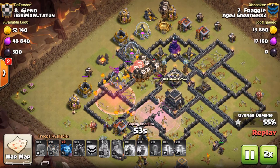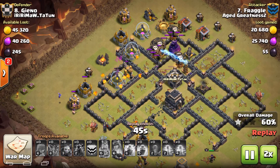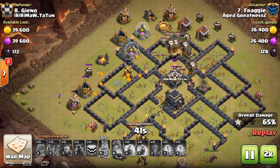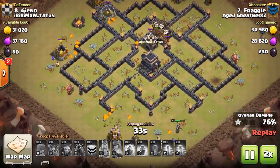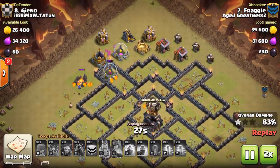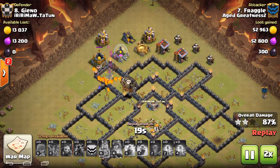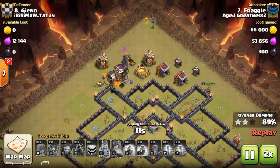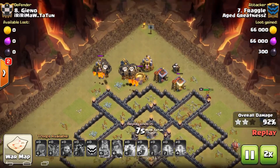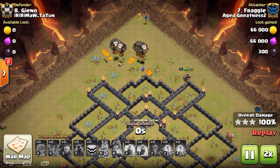No more air defenses. He's still got a lot of loons to take care of those defenses, he's got the X-Bow left, lava pups cleaning up, and the queen cleaning up on the outside with a couple of buildings still up. A really cool Laloon attack there from Fraggle from Age of Greatness.